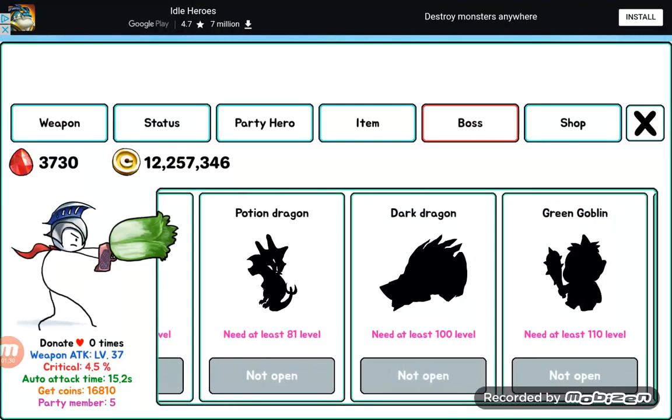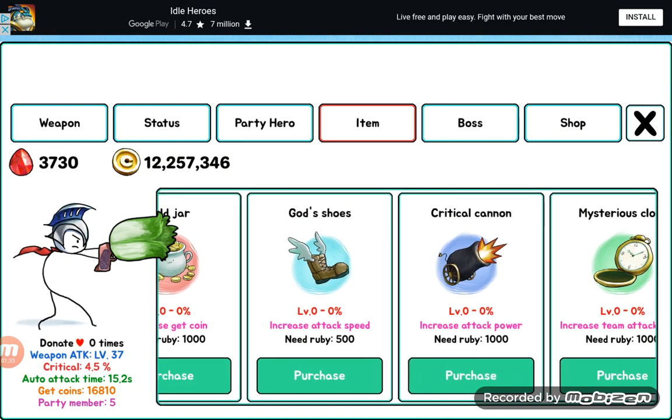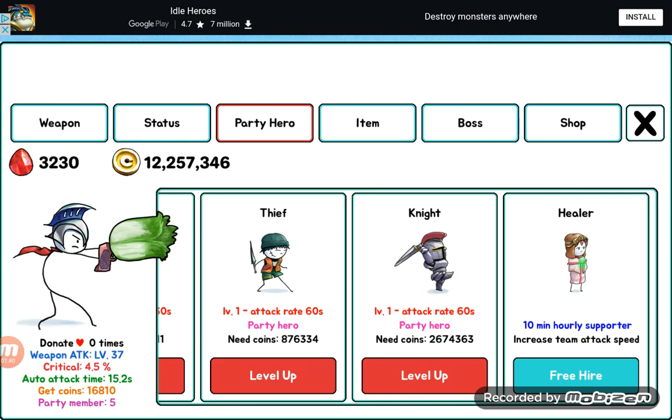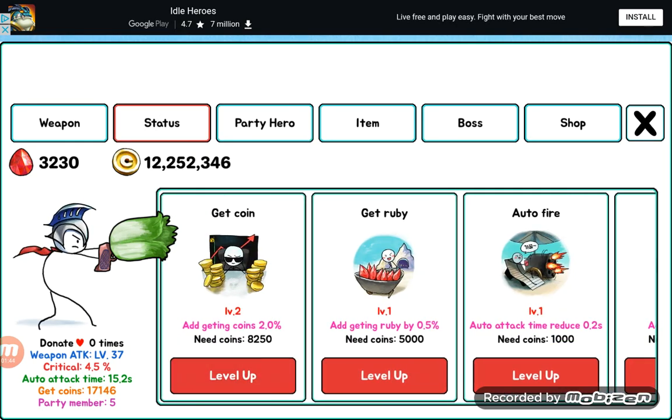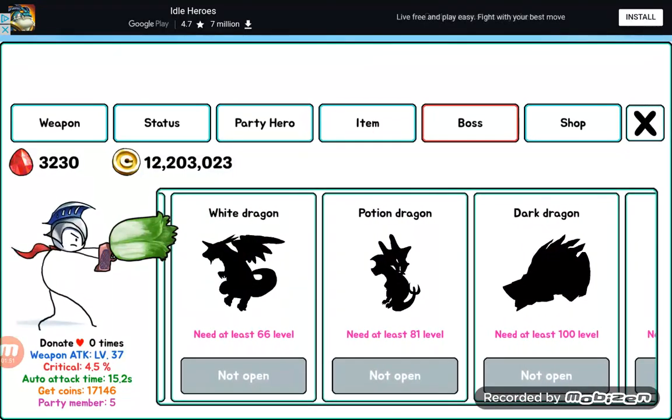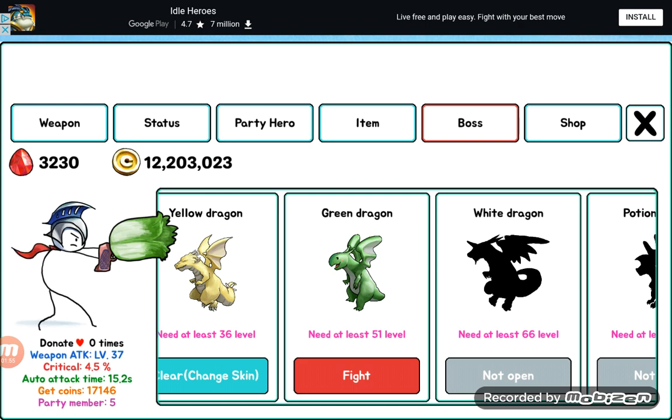You can find bosses as well, and you get items and get a party hero which puts you at a higher level. If you can see that green dragon, underneath it should say 'need at least level 51 on your character' — it's not really a character level, you need to level up your gun to 51. You need to find new weapons, and if you're higher than 51 you could beat it.